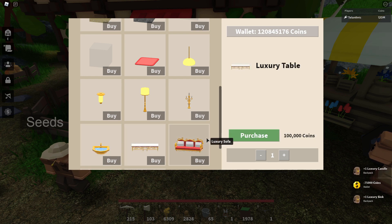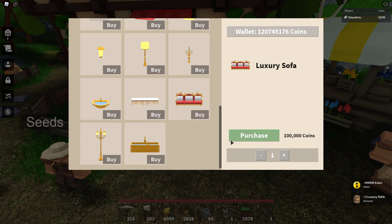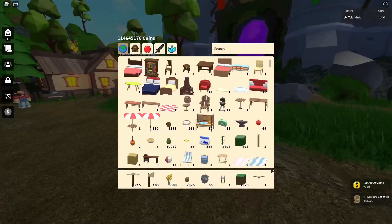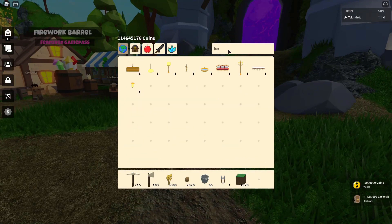Not really that expensive though — 100,000 coins. Luxury table, and there's more — I didn't scroll down all the way. 100,000 coins, luxury sofa, a million coins for the luxury street lamp — that is a lot. And then 5 million coins for the luxury bathtub. That is extremely expensive. That's like the most expensive item in all of Islands, and it doesn't even do anything — it's just a bathtub. Or does it do something? Let's buy that.